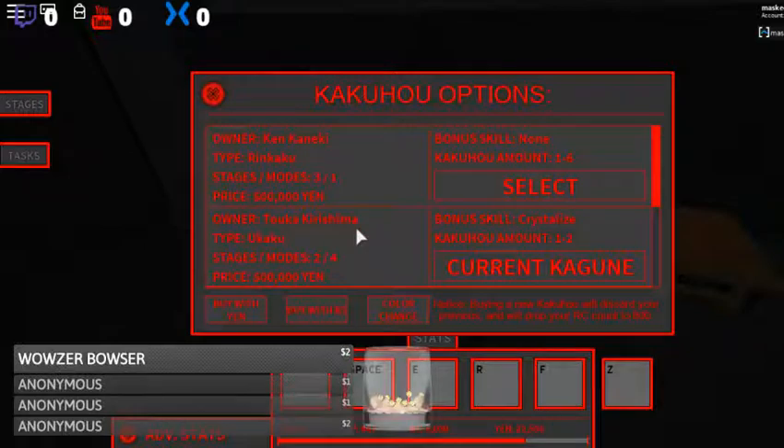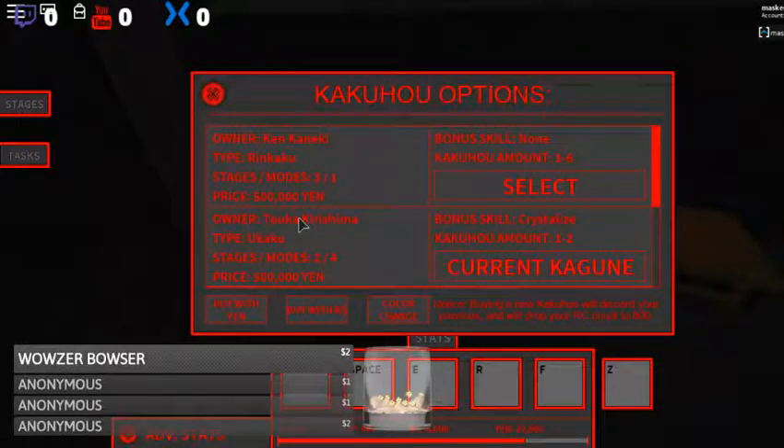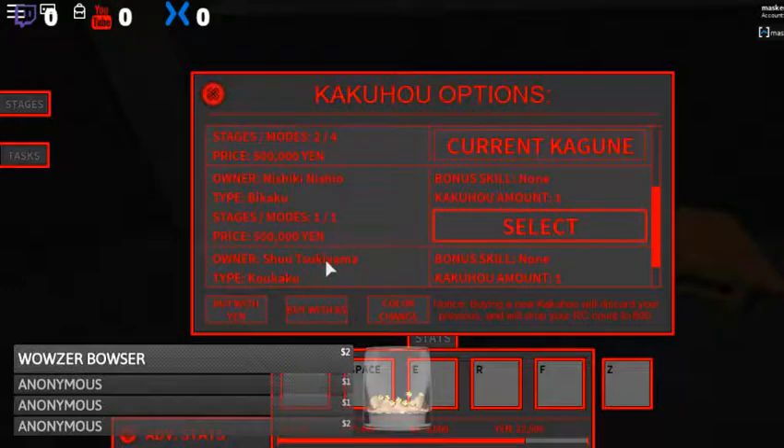This building is where you actually change your format, your stage. So you come over here — I don't know which one I want yet, that's the biggest issue. They're all expensive, 500,000 yen.